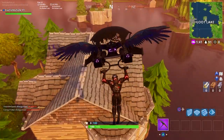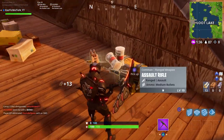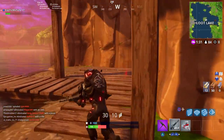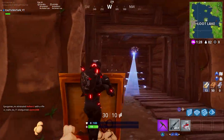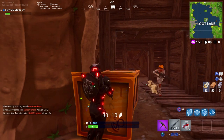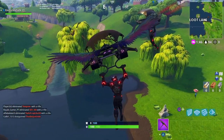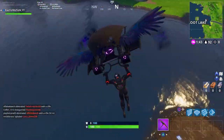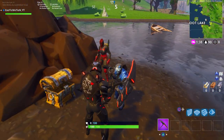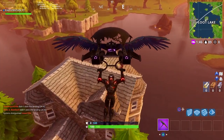The best tip is to land on the roof of Loot Lake — every single time I landed there, there was always a chest and I was able to open it before anyone else. So the best tip is landing on the roof. The second tip is how you land: you want to open your parachute at the lowest point of elevation to get there faster than everyone else.